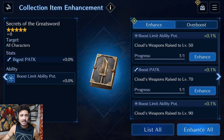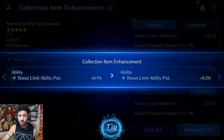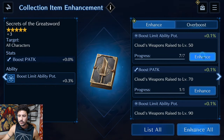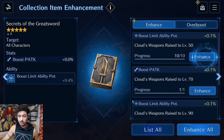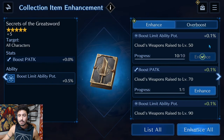For example, Secrets of the Greatsword boosts limit ability potency for Cloud's weapons raised to level 50. You can level it up when you have 1, 3, 5, and 7 copies respectively. I currently have 10 out of 10 at level 50, so it's maxed. This is something you can basically jump into right away — just start leveling up your weapons.